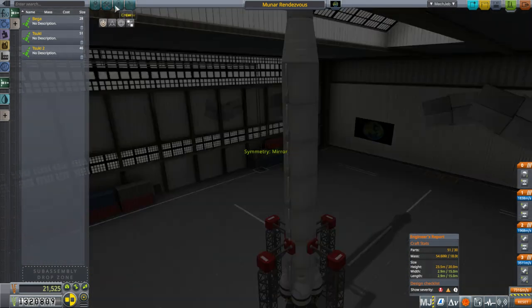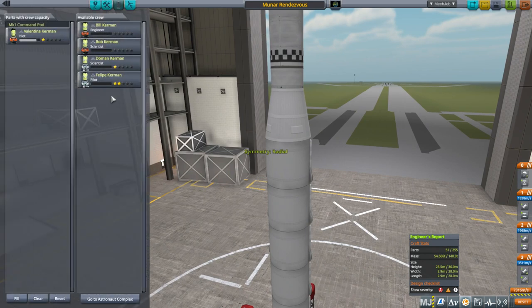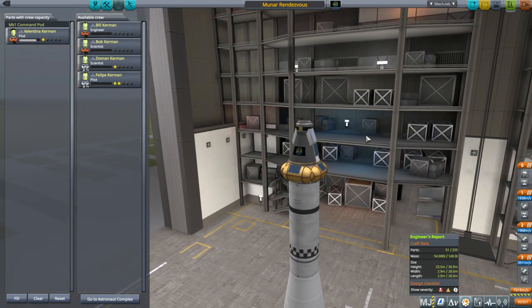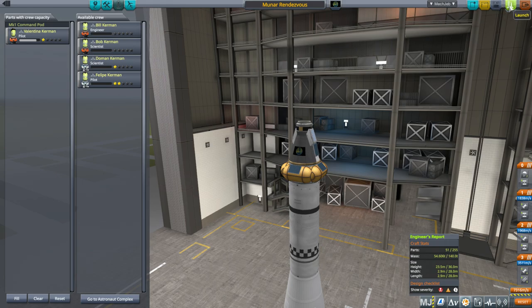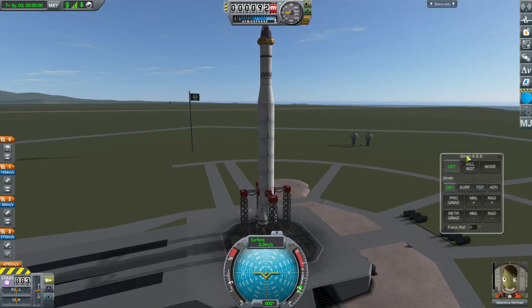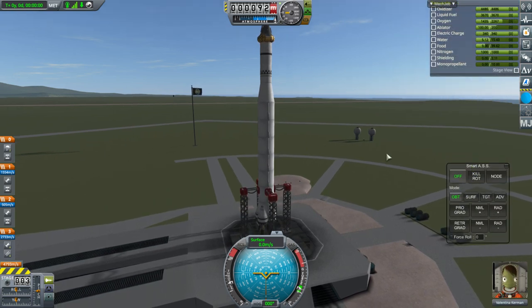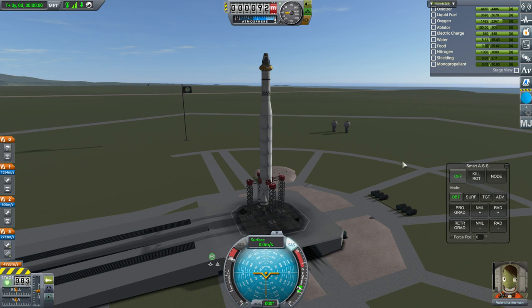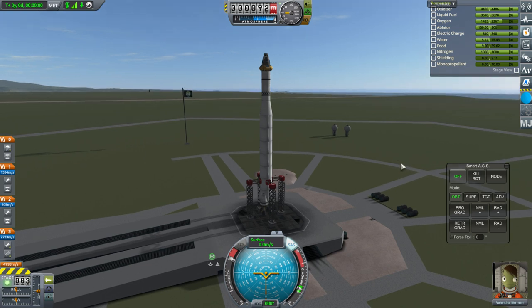I wanted to go to crew — Valentina needs another point. I don't know if she's going to get more experience from docking or not, but we might as well give it a go. We don't have any RCS, so this is going to have to be docking without RCS, but that should be doable. Let us launch. There's plenty of margin on this and we now have SmartASS to help. We're just keeping Valentina in the pod, throttle up, SAS is on, and altogether it's like 30 days of food, water, and oxygen — that should be fine. Ignition and launch.